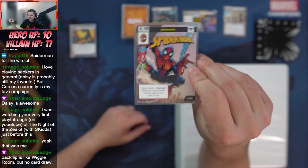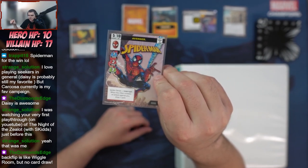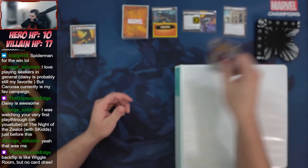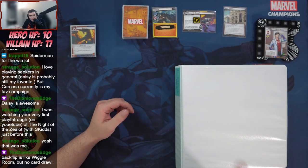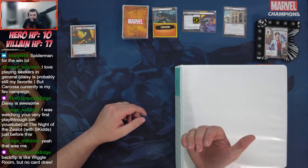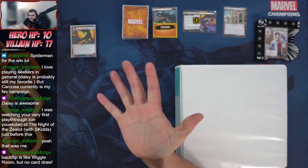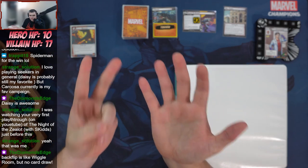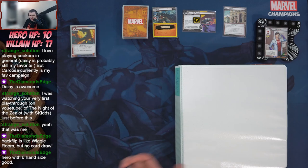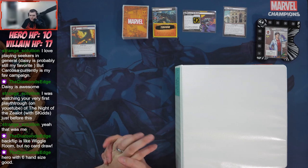In hero form, Spider-Man has a one-two-three stat line with 10 hit points and a hand size of five. His Spider-Sense says whenever the villain initiates an attack against you, you get to draw one card. This is why I don't necessarily love running Webbed Up in solo — the effective cost is two higher because you're paying four resources plus losing two card draws. It's basically a seven-cost card for two activations, and he already has a three defense.